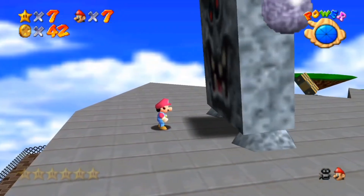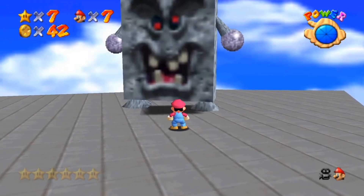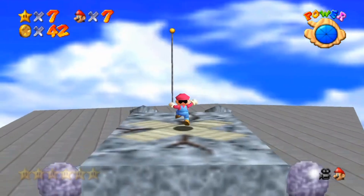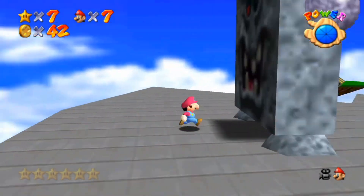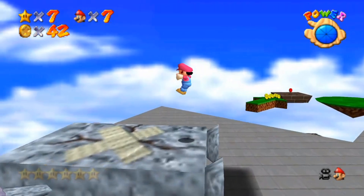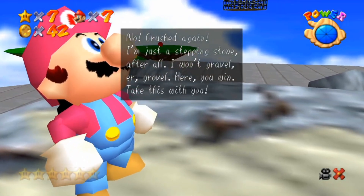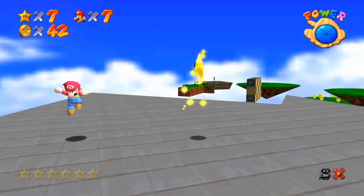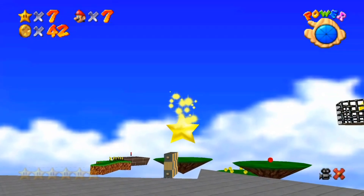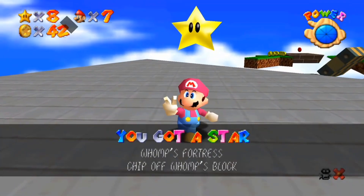Well, it looks like I'm pounding on you. Come on, bring it, Mr. Whomp King! Another ground pound to you, and one more time with a side flip and a ground pound. The Whomp King says: 'Crushed again! I'm just a stepping stone after all. Here, you win. Take this with you.' Thank you, kind Whomp King, for this lovely star. That will help me on my journey.